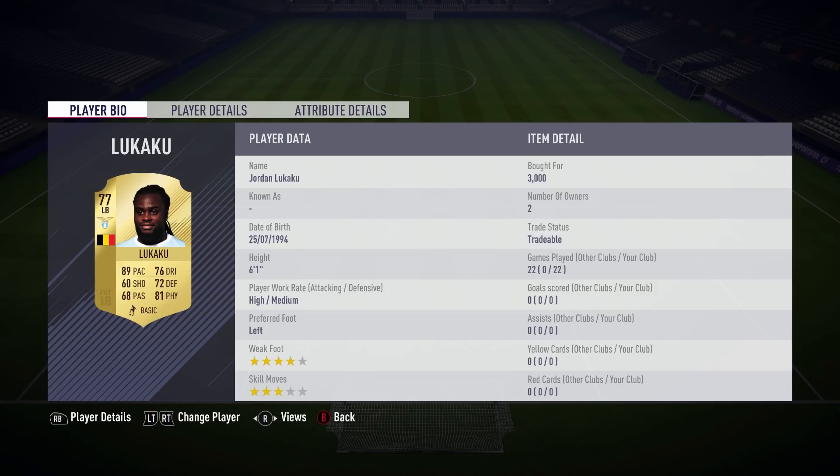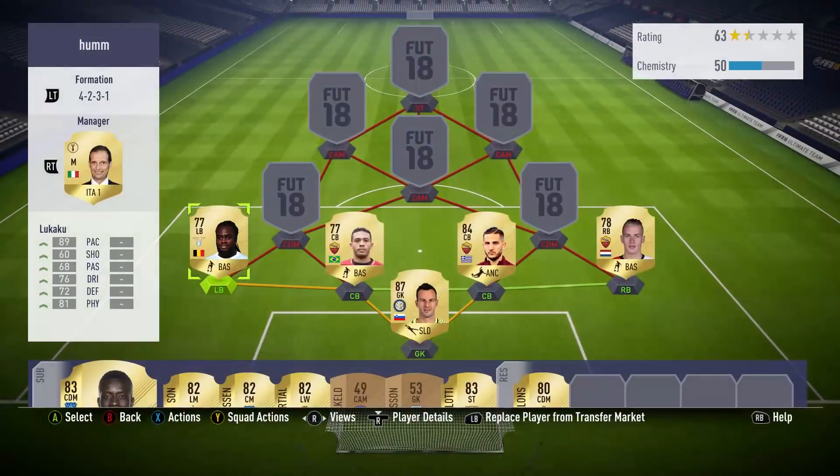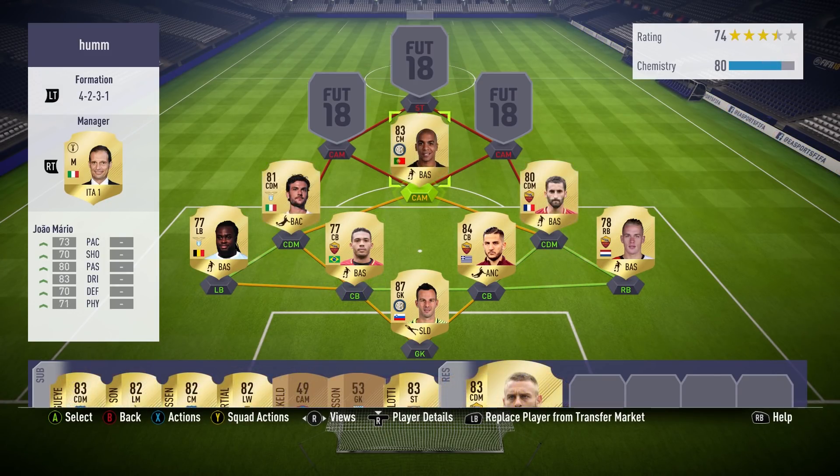Finally, left back — probably my favourite defender in this team — Jordan Lukaku. If you haven't used him yet, use him. I don't believe he costs 3k anymore; he might have gone down. Jordan Lukaku is 6 foot something, really tall, really physical, good defensively, very good pace. He is a brilliant left-back and I was really happy with him.